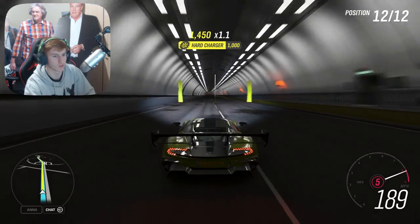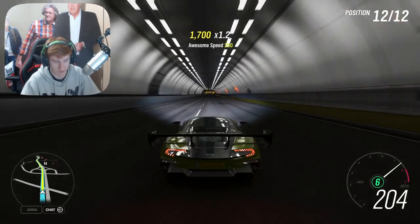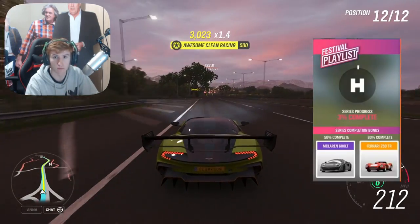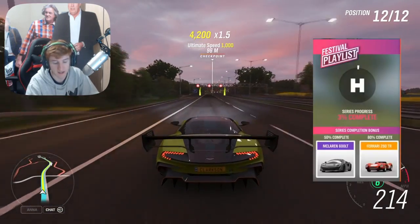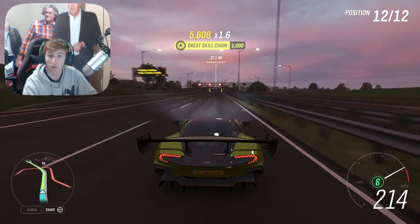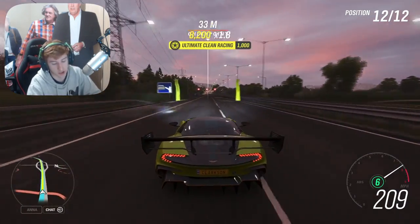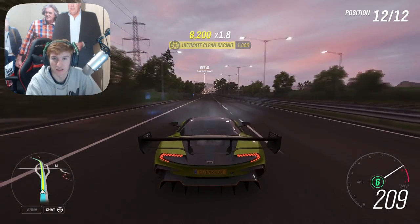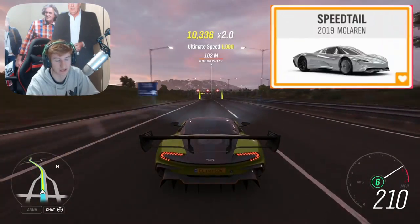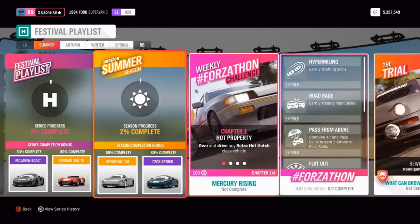Let's get on to this update. Starting with the festival playlist: for the full series at 50% completion you'll get the McLaren 600LT, and at 80% for the full series the Ferrari 250 Testa Rossa. The first week starts this Thursday — at 50% Summer completion you'll unlock the McLaren Speedtail, which is one of the new cars this month and one we all guessed correctly from Torban Tuesday. At 80% Summer completion you'll unlock the 720S Spider, also a McLaren.